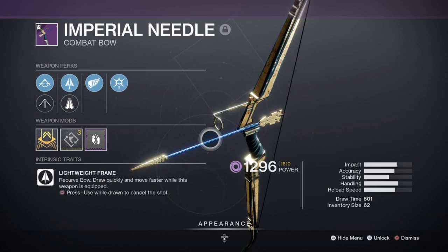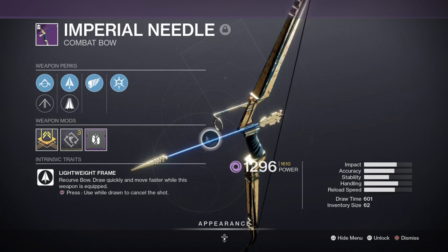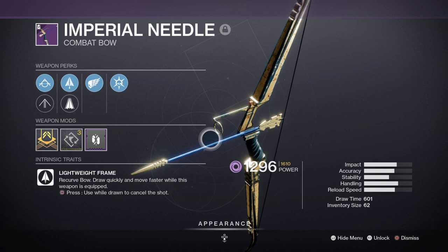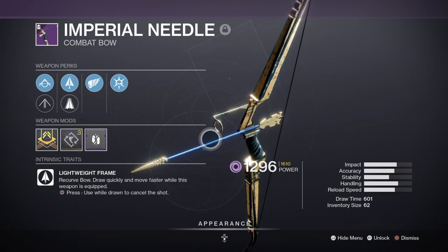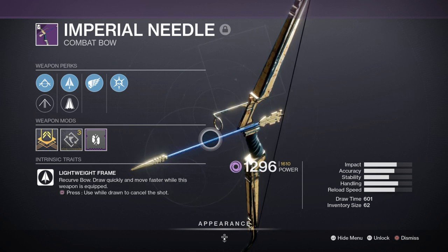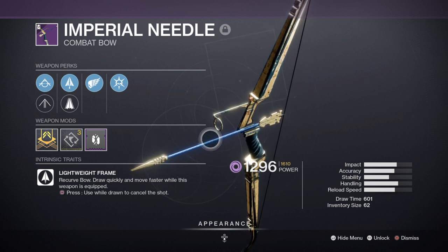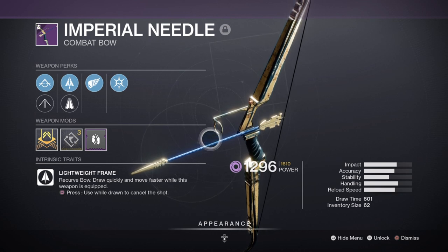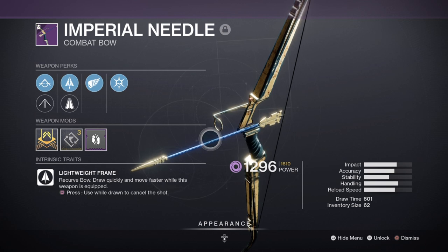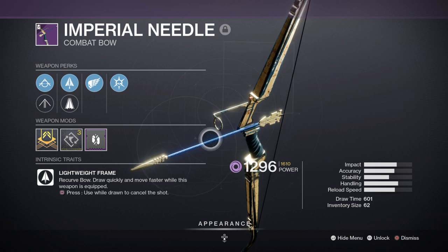For our secondary I'm using the new bow called the Imperial Needle with Killing Wind and Thresh, and surprisingly it's quite good. Killing Wind is a great perk for any weapon as it gives you a boost in handling, movement and weapon range, which makes it perfect for a bow. Thresh will give you extra super energy upon kills, and this perk when combined with our exotic, Elemental Armaments, and Font of Wisdom mod means we have a consistent route of gaining super energy all the time — this combo will allow you to be the first person on your team to gain a super within the first few minutes of starting.